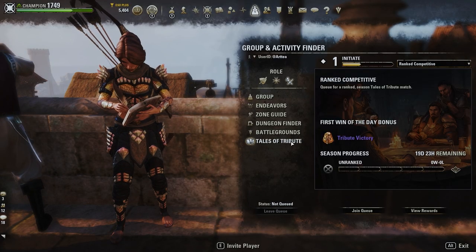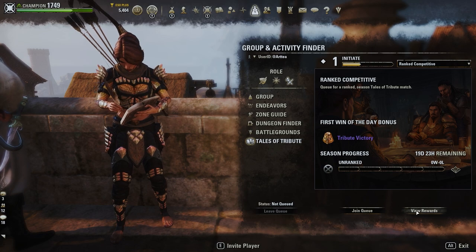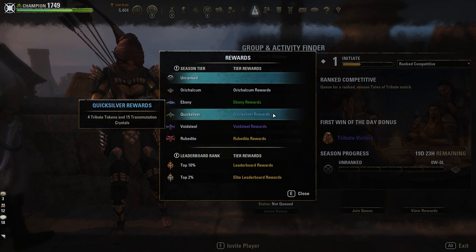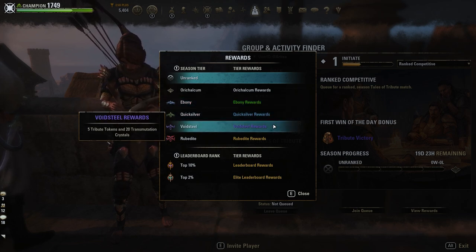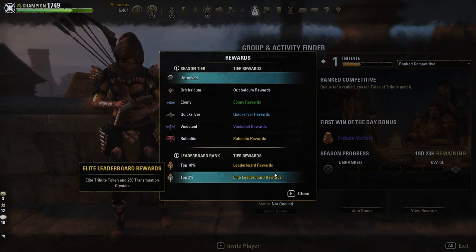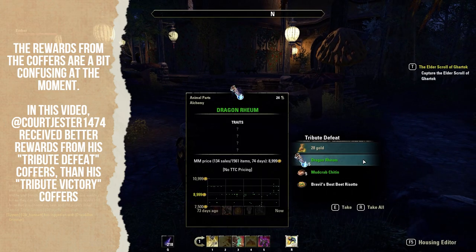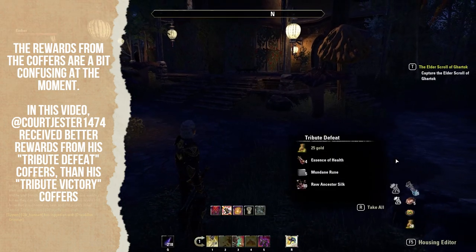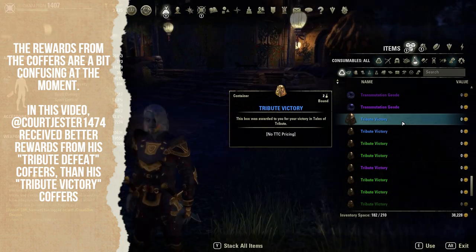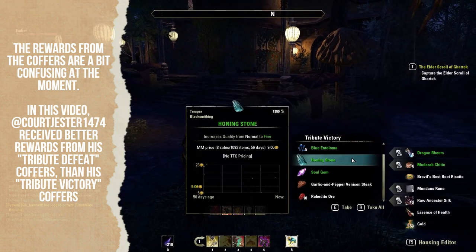You can even receive special leaderboard rewards if you partake in ranked competitive TOT matches. Some players in the TTS Discord server have received purple Tribute Victory Coffers upon completing their daily ranked match, though some of those purple coffers yielded rewards no different from green coffer drops. Others received purple furnishing plans from purple coffers, and even a Tales of Tribute tapestry from a blue coffer.